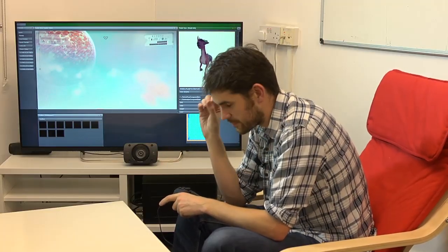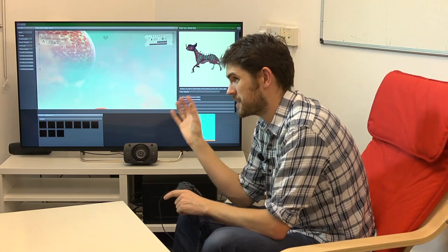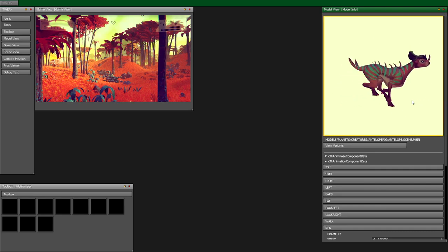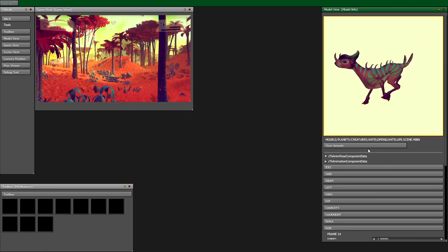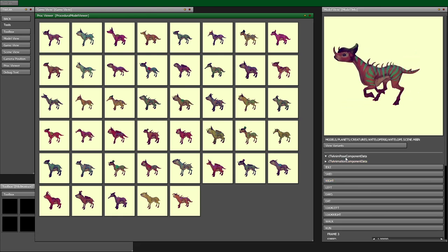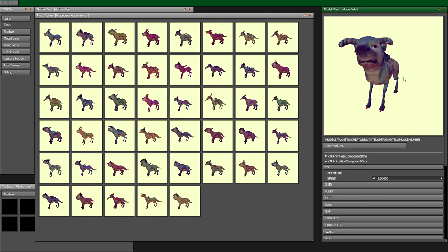When you create an MMO character you have sliders you move to create your character. We sort of have that for everything in the game - every tree, rock, piece of grass, creature, whatever. The artist builds something - a prototype modeled in ZBrush, basically making things out of clay. They bring it into game, click a button, and it shows them hundreds of variants. They click again, hundreds more. There'll be hundreds of creature types in the game, each with a practically infinite number of variations.